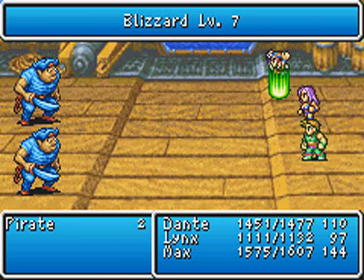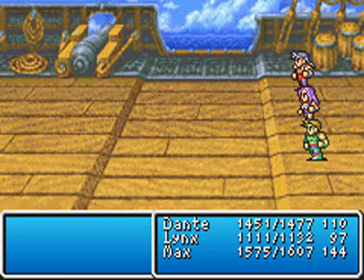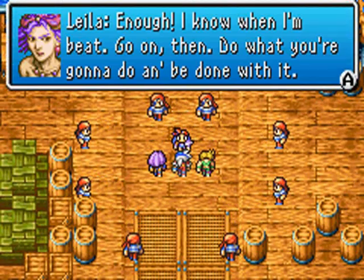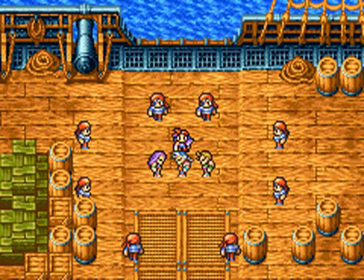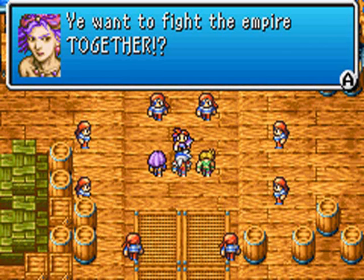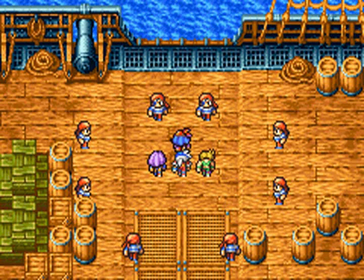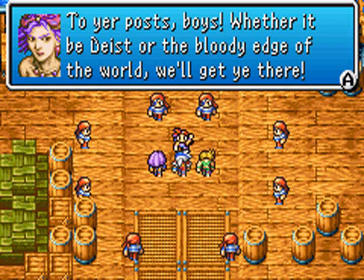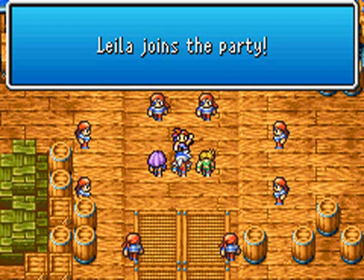Their physical attack sucks, they die in one hit. I feel really sorry for them - so sorry that I murdered them with ice by crushing them under a giant chunk of said ice. But apparently they didn't die, they just backed off. For some reason we decide to recruit the lady that just tried to murder us and steal her stuff, and for some reason she complies. Not only do we get a ship with which to roam the seas, we also get Layla to join our party.